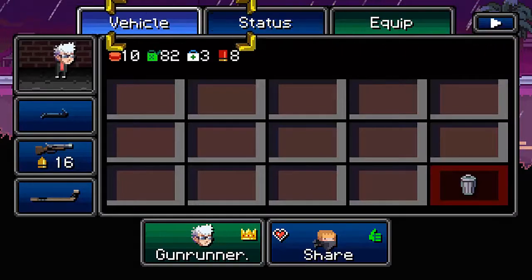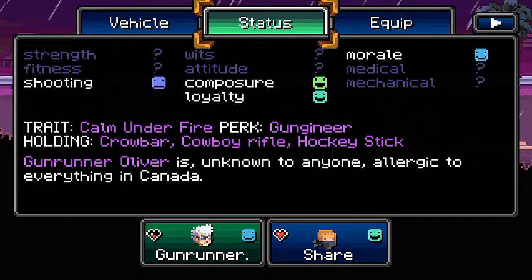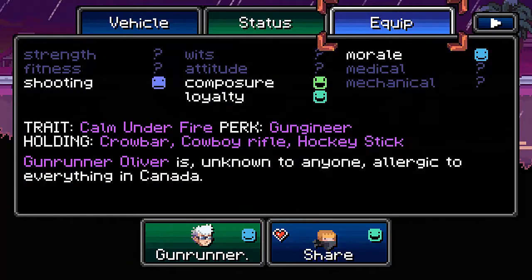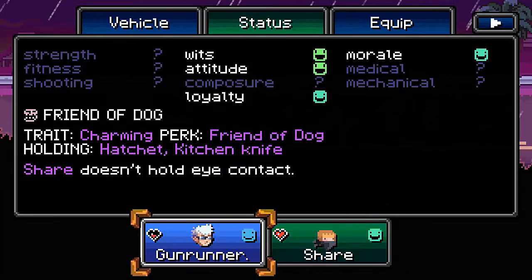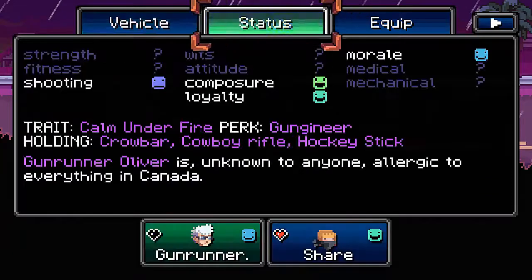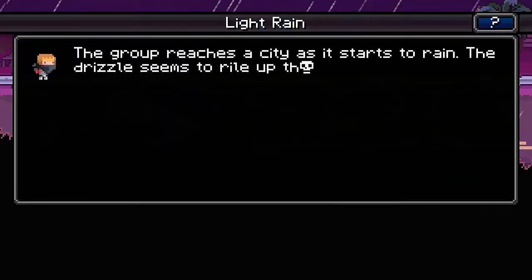Oliver's loyalty review — Oliver's morale increases, that's good. Good loyalty on both characters. Generally for the gunrunner, I know all his stats and he's my favorite because he's pretty good. Gunrunner Oliver is unknown to anyone, and he's allergic to everything in Canada — why the hell are you going to Canada? Share doesn't hold eye contact.